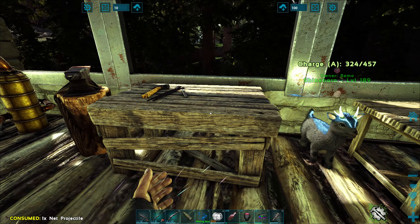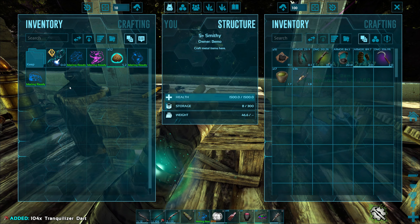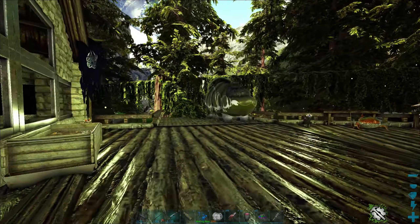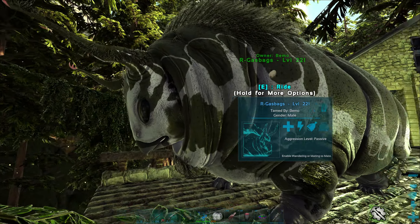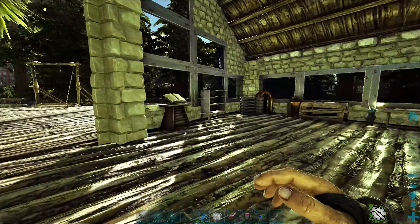I think what we're going to be using today is the Thyla for the taming, and then we'll probably head out on the Maywing, just because we've been using the gas bag a lot. He's a little bit slower, which is fine. Let's grab the Maywing and I think we're ready to head out. We'll grab some water too.